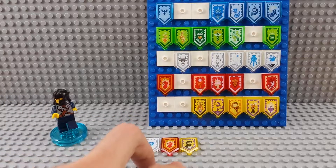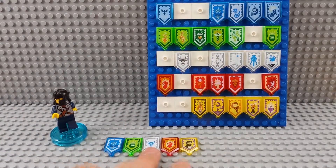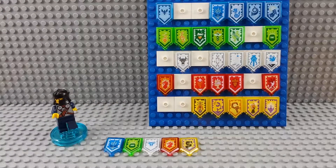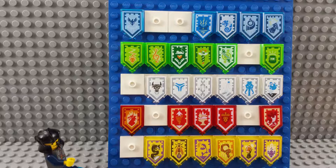So those two are new — the white and the yellow — and that means I only have seven more powers to collect. We're getting real close. We'll be right back.